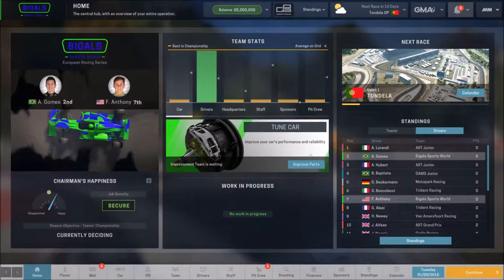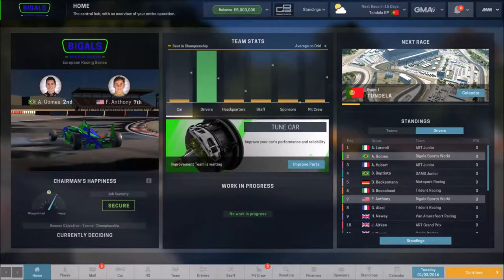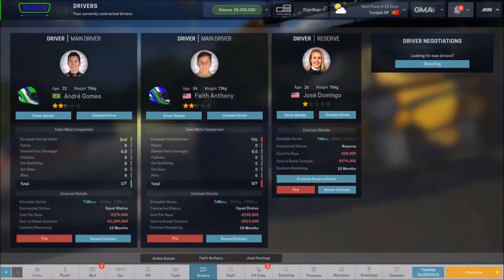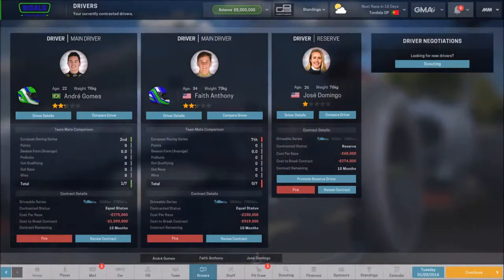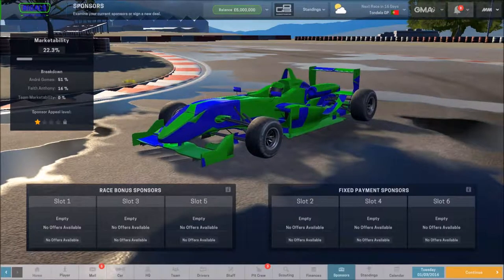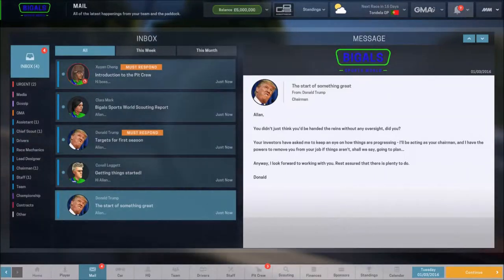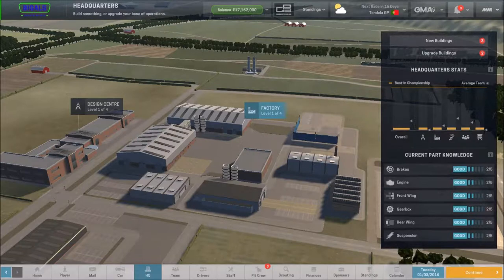And here it is guys - Big Al Sports World Racing is here! Look at that, the car looks like a beast from the sky above. We'll have a quick look at our drivers - we get them for free. We've got Andrele Gomez and Faith Anthony, with Joe's Domingo as our backup driver. Obviously awful drivers and Joe's Domingo will definitely be going out in the first year. I will probably think about changing the drivers this year. It's nice to see them in our colors. The car is looking kind of bare but this is it - our first time ever with Big Al Sports World.